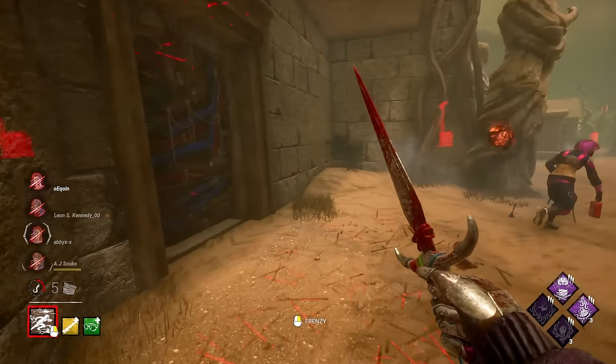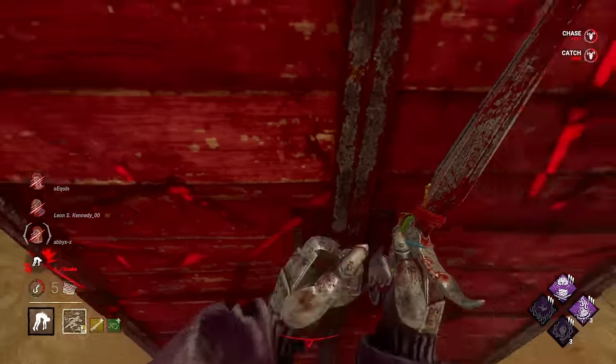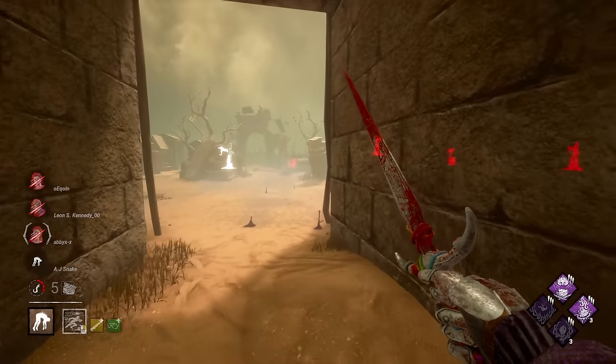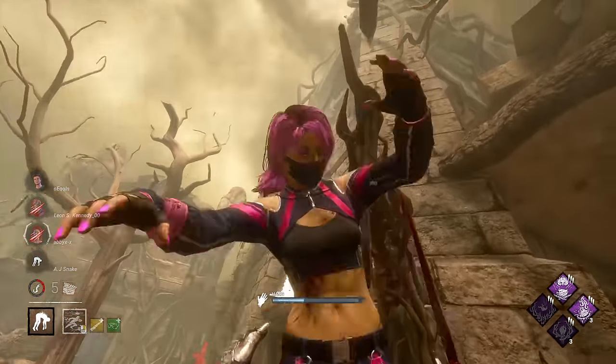Now that we've used one of those, we've blown up 25% off the main gen. This Yui is going to go down, no problem. We're going to put her on a normal hook, and then Grim Embrace itself is going to activate, which will also reveal our Obsession for 40 seconds while everything is blocked.